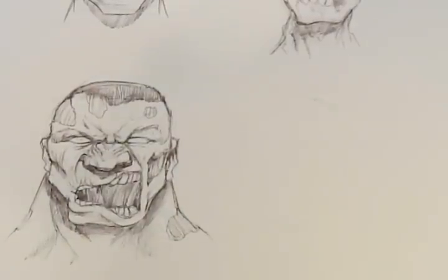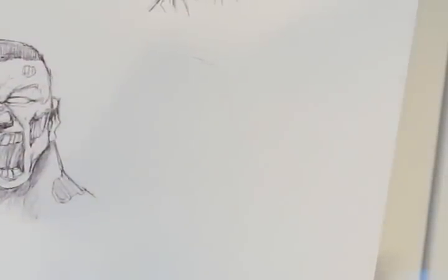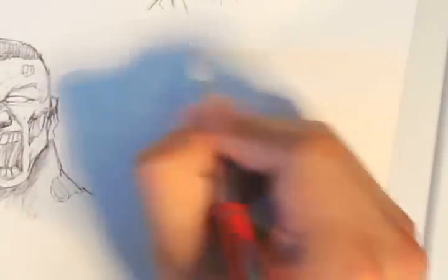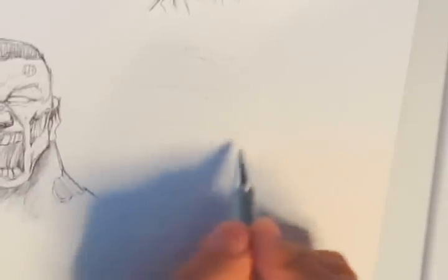Maybe take a chunk out of his shoulder over here. Alright, at this point I have to move on — it's just taking a while now. So that's cool for that sketch, I do like it. I'm going to move on to the next one — that's the buff zombie. So now for the fourth one, I really have no clue what I'm going to do. I'm still doing the thirds.